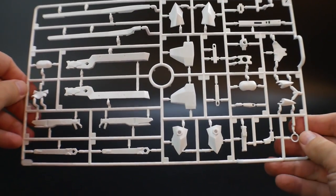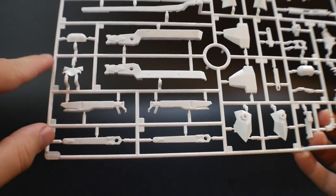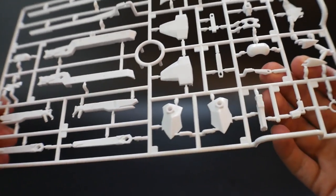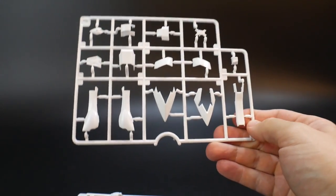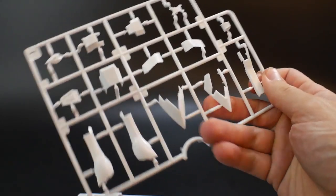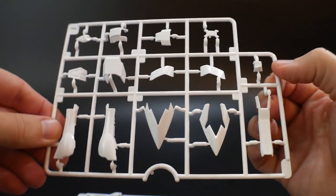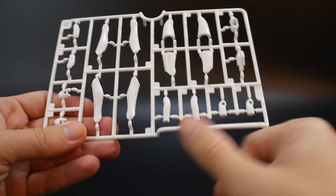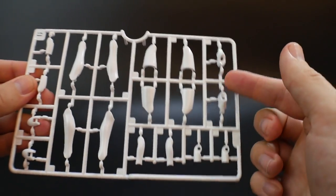Runner K is going to have the cat ears or fox ears up there, parts for the torso and the rifle, very simple details, nothing too heavy on panel lining. Then we have two runner J parts — these are just the legs, looks like armor parts, maybe parts for the feet. Runner G is more leg parts and some arm parts, feet, just more joints.